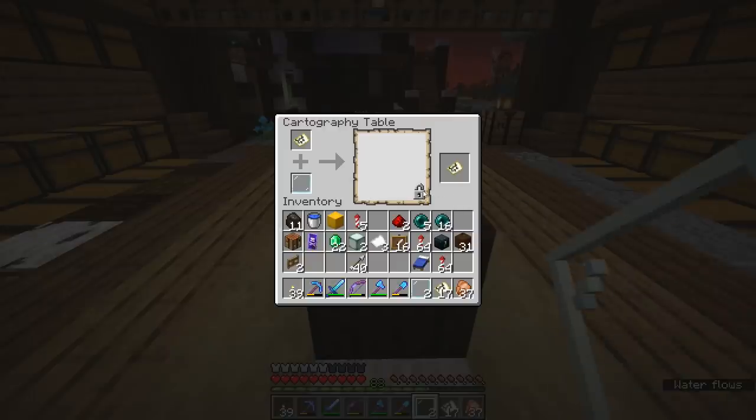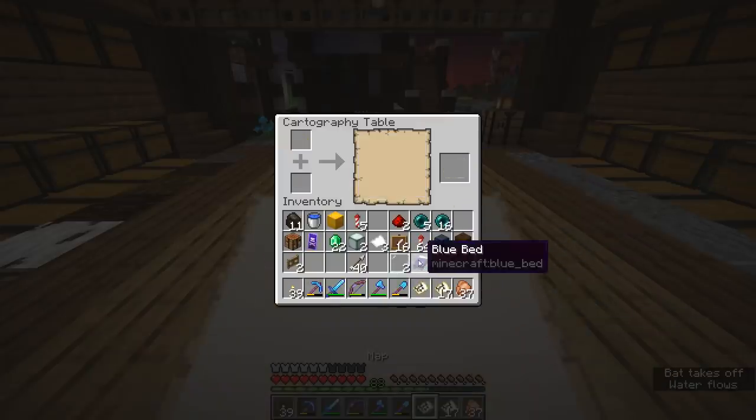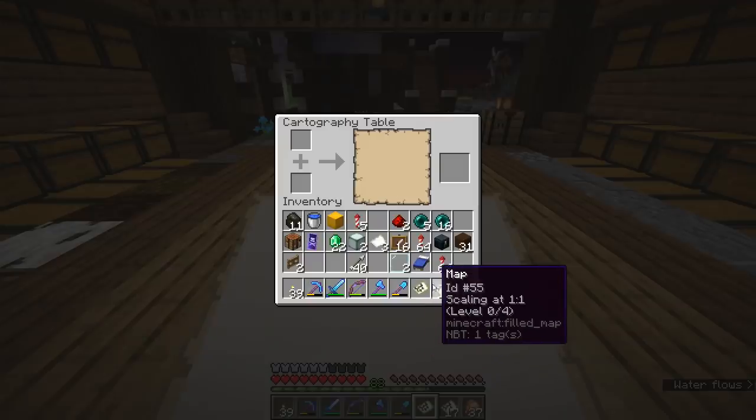Previously it was not possible to lock a map this way, and now it is. Once we lock that up, that map is going to stay that way permanently. But it is not going to stack with the other maps in your inventory — that is your first clue. And there you go, it's updated to say it is now locked.